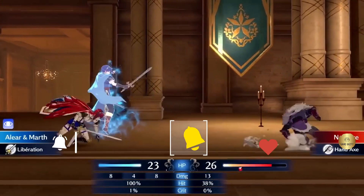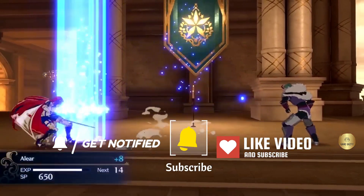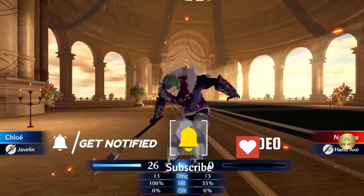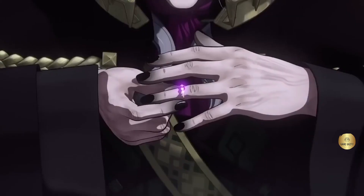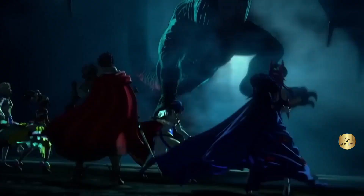I managed to beat the entirety of Chapter 5 in the time I was allotted to play, and my conclusion is that if the rest of the gameplay is like this demo, then Engage will be one of the best-playing modern Fire Emblem games. The story, on the other hand, remains to be seen. I can at least say for sure that I can't wait to get my hands on the rest of it when it drops on Nintendo Switch on January 20th.